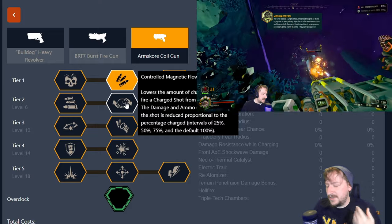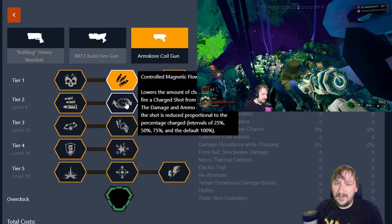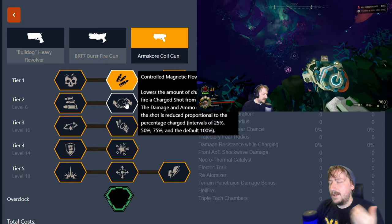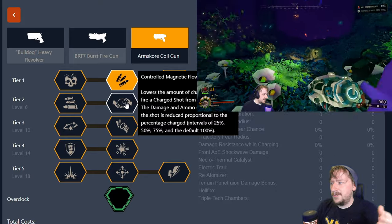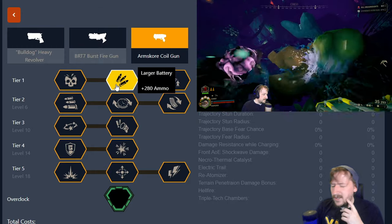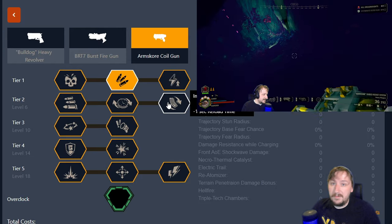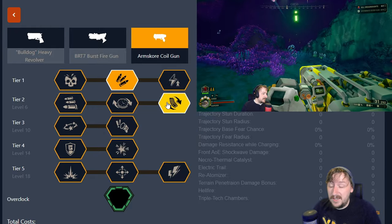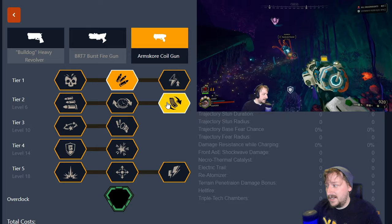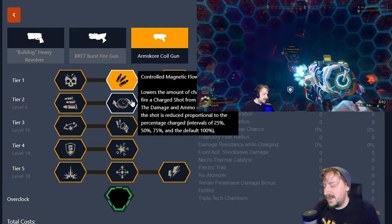We also have Controlled Magnetic Flow, which lets you fire charged shots at less than full power — useful for taking out certain enemies. You can charge up and shoot regular grunts in the head to kill them in one shot without using the full charge, or body-shot web spitters. I think with the damage mod you can do it at 75% charge — I could be wrong, I may have been running an overclock. Our last option is Improved Feed System, which cuts down on reload speed. I pretty much always take this when I'm not going for Overcharger's extra damage or the magnetic flow value.